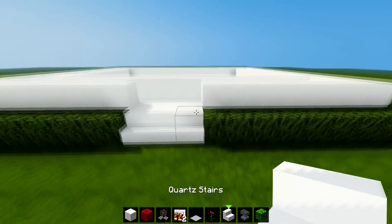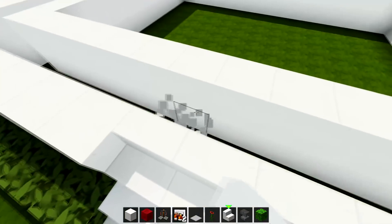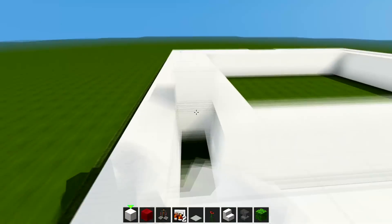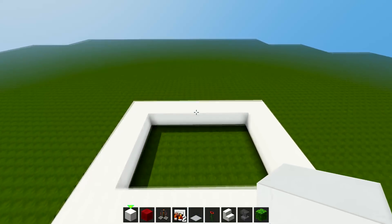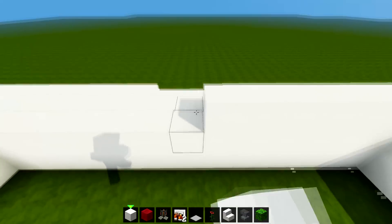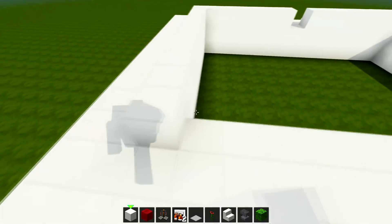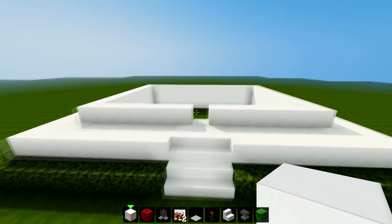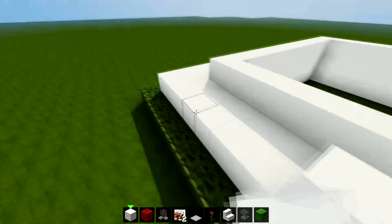Once that's done, place another three stairs on here and fill the rest in with quartz, filling all this gap going all the way around. On the whole inside we fill it in like this, apart from leaving one gap where the staircase will be — that's going to be the door. You should have a shape where you can make a little doorway, making sure it's two high enough for a door.